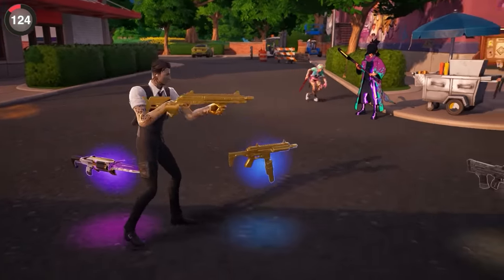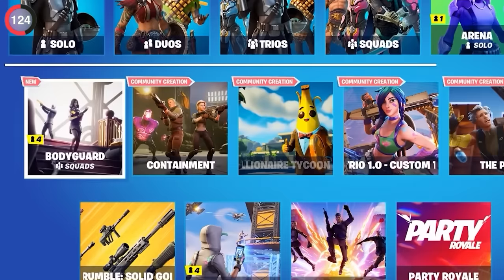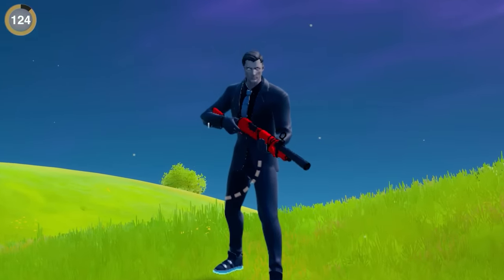Midas is known for his golden touch — it spreads to every weapon or item he holds. But what happens when he's wearing gloves? On the Bodyguard LTM every skin gets a pair of gloves, and when it comes to Midas, his gold touch stops working.